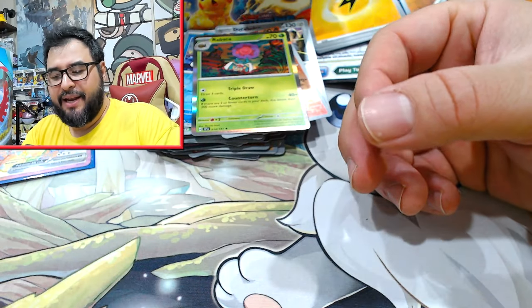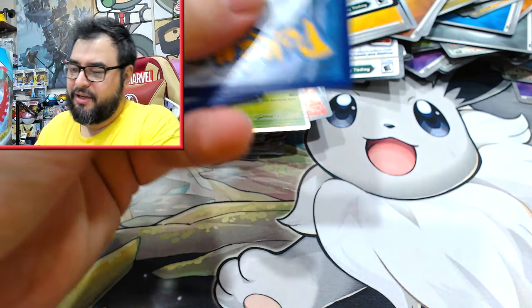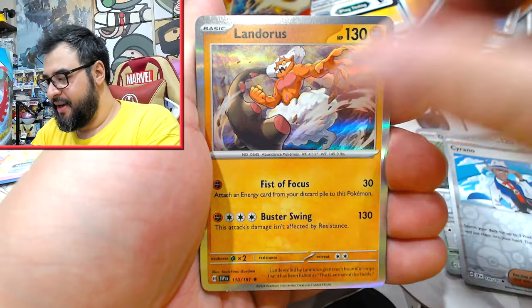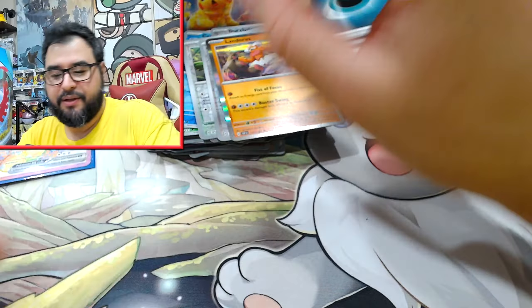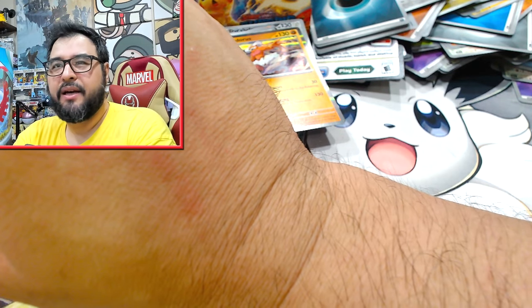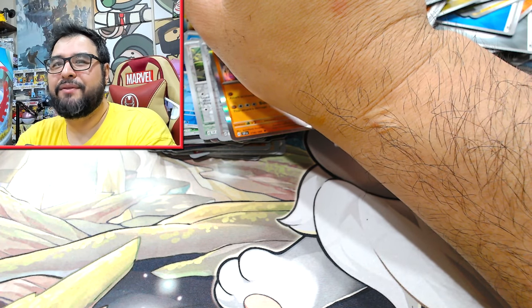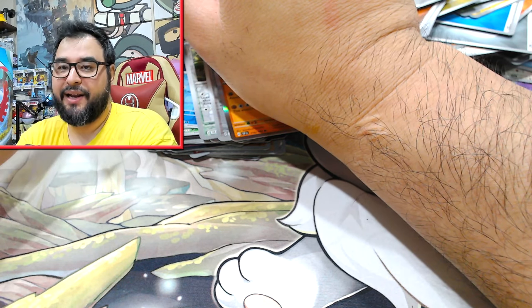Usually we get like two A-Specs a box. So there's still a chance for the Morbid Blender. On the first half of the box, seven hits. Usually the average is around 13, mid-range is 14, and if you absolutely high-ball it you get like 15 plus an SIR, and if you're really unlucky you get 12 hits.